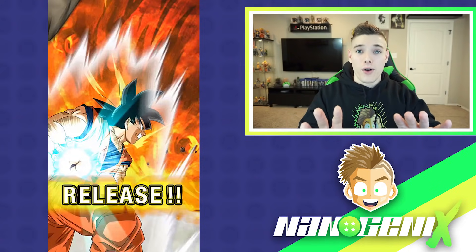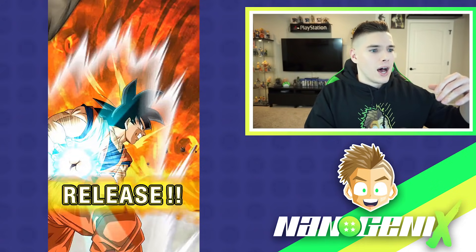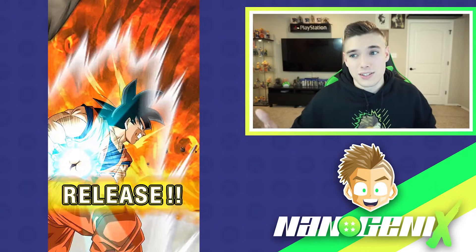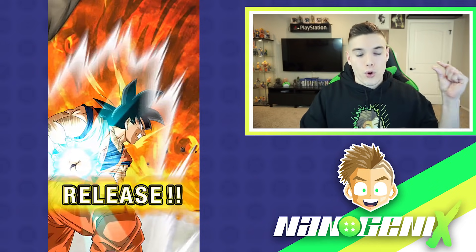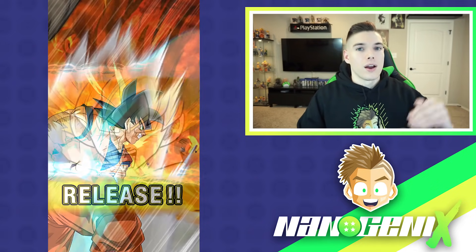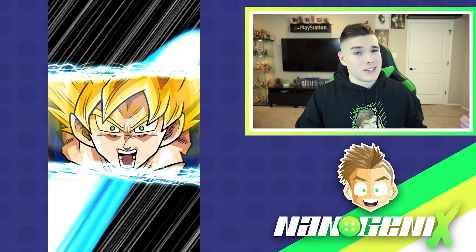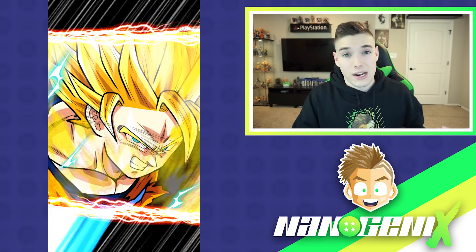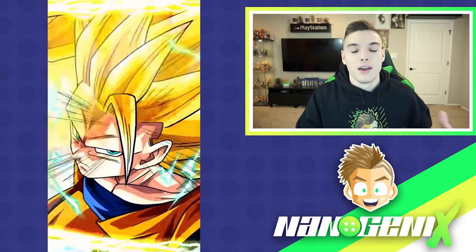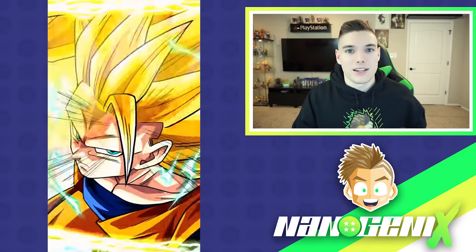We'll be focusing on what these animations mean for multis, but for singles: base form means rare with a small chance of SR. SSJ1 is guaranteed SR with a small chance of SSR. SSJ2 increases your chances of SSR but is still guaranteed SR. SSJ3 is guaranteed SSR with the screen crack and all that stuff.